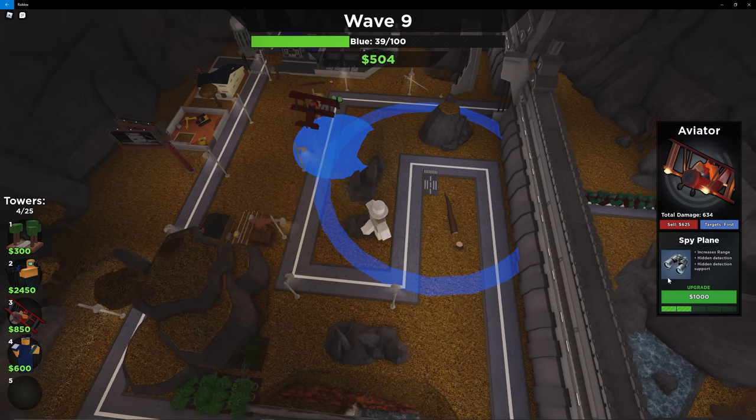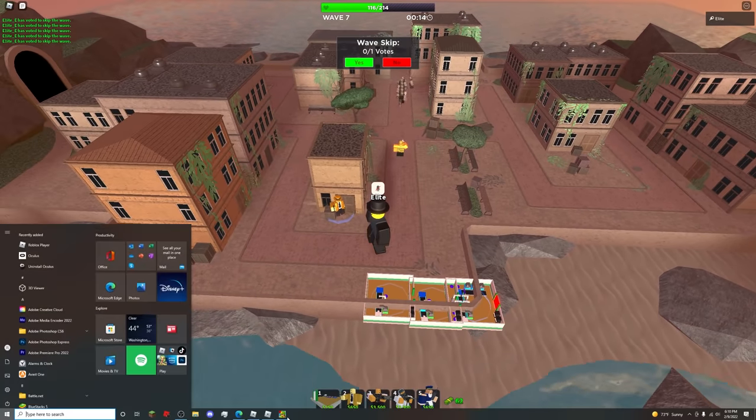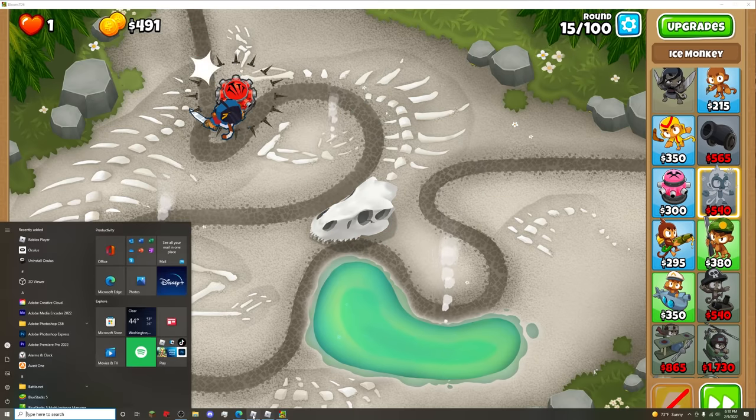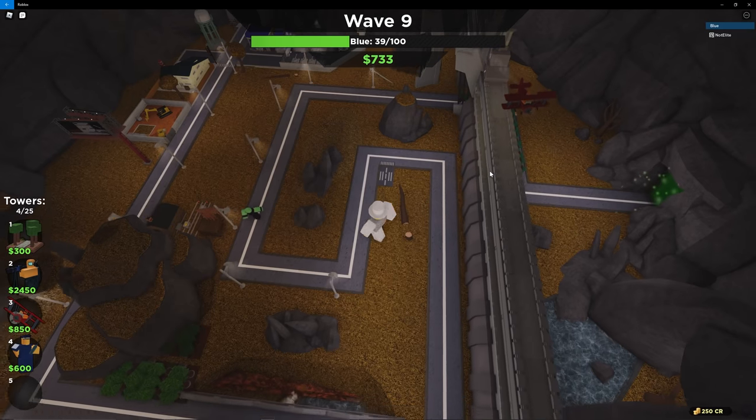Next wave I'm going to upgrade the Spy Plane because of the hidden or camo enemies. I'm going to get so confused between the terminology in these games — in one it's camos, in another it's shadows, and in the other it's hiddens. So I'm just going to call them whatever; everybody knows what I'm talking about. Here's my Spy Plane. Every time the plane goes around it does good damage, so we should be good.